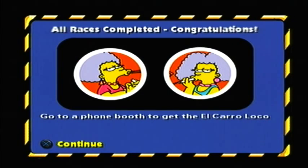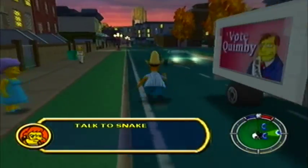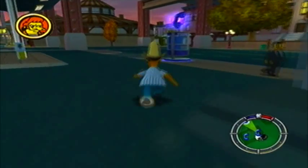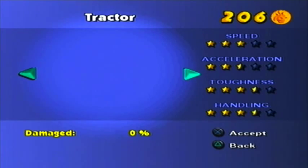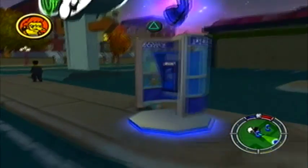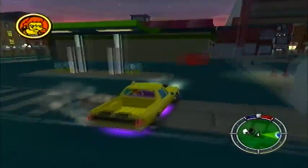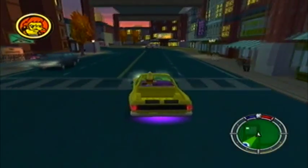We've done it! We've unlocked all the races. Go to a phone booth to get the El Caraloco. I don't know what that is - let's have a quick look. I'm interested - where is the phone booth? It's over there. The only thing to do now to complete my goals for this episode is to get the last two cards, which hopefully I'll be able to do. Let's just have a quick look at the El Caraloco. Not bad, looks very nice. I'm going to use this to drive to the next two cars.